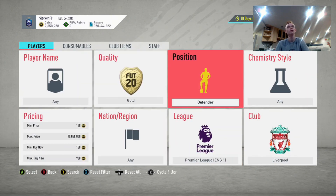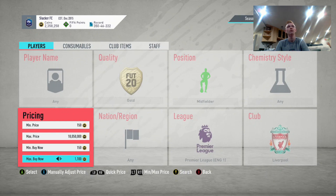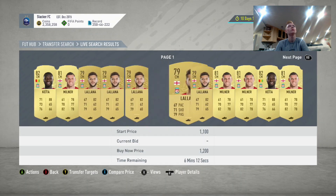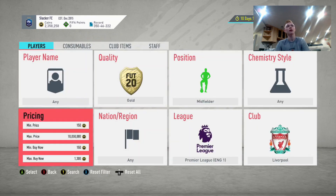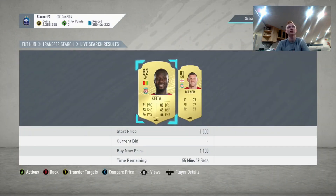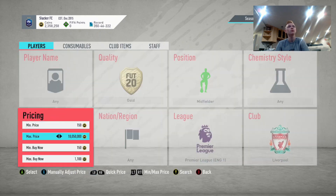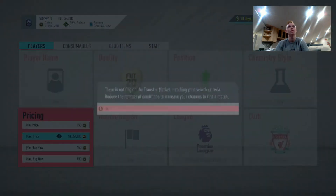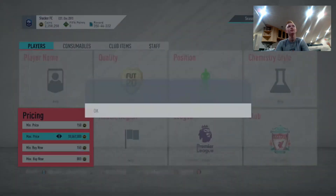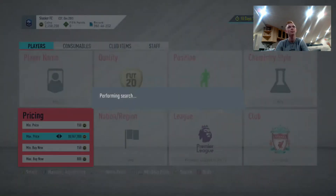Next one — super easy to remember filters, super easy to use. Liverpool Gold Midfielders. They go for about 1,200 coins, 1,100 coins here. There are a lot of non-rares, guys like Lallana. They're selling about 1,200. There were a couple up for 1,100, so I'm going to snipe these guys at about 800. Selling to lazy buyers is going to be really beneficial — you can list these guys up at about 1,400 and probably sell most of them.